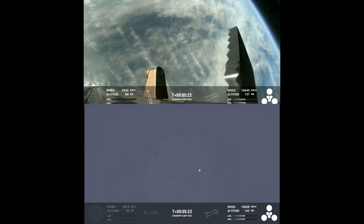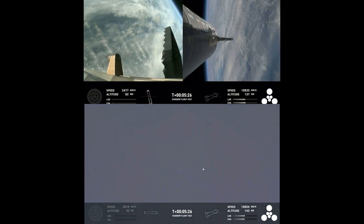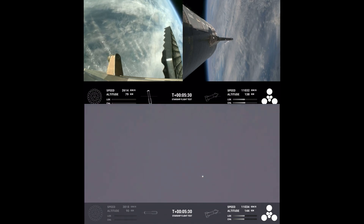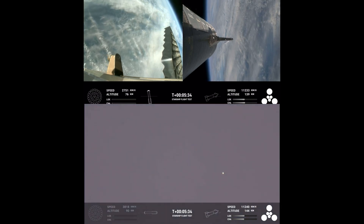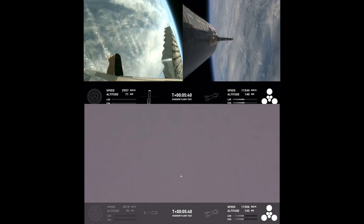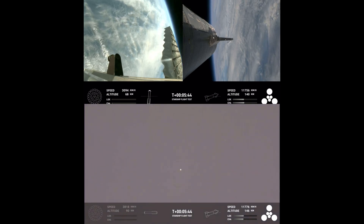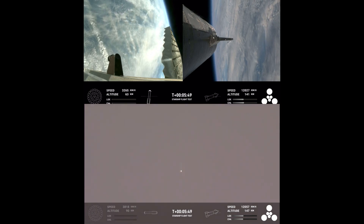Following the planned flight path, the ship objectives include hot staging — cruised right through that — and demonstrating controlled ascent as well as orbital insertion. The bottom right-hand corner of the screen shows the ship engine graphics, so keep an eye on those. If it makes it this far, splashdown in the Pacific Ocean, a couple hundred miles north of Hawaii. Super Heavy is performing beautifully today on its return leg of the journey.